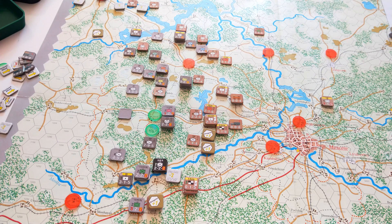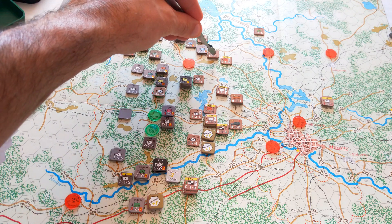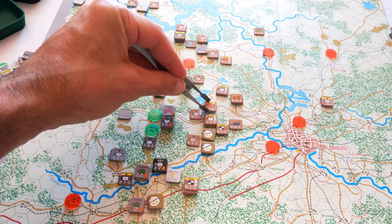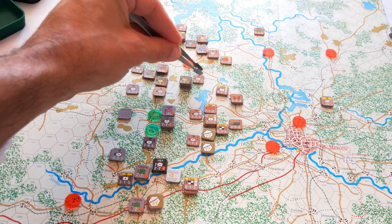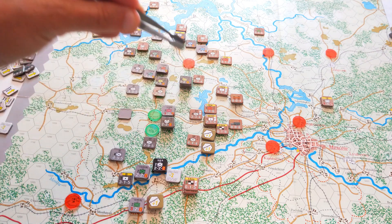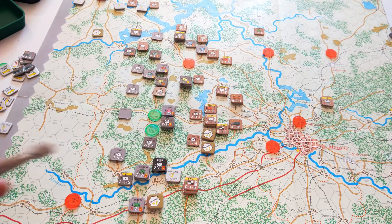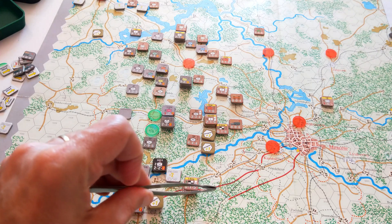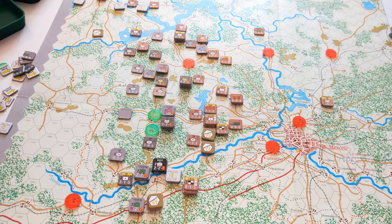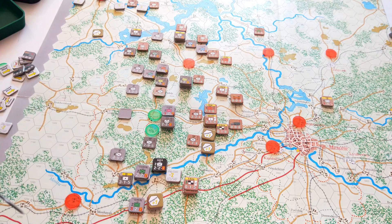The Soviet line now runs down through here. They've got the Istra reservoir with defenses north and south, strong points along here, the Moskva River running along here, and some positions south of the Moskva. The defenses in the south continue to perform pretty well through turns two and three - this strong point has held.